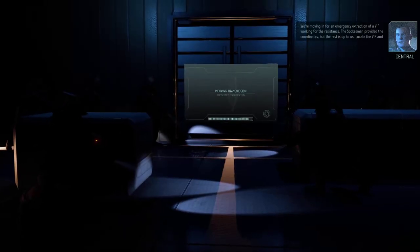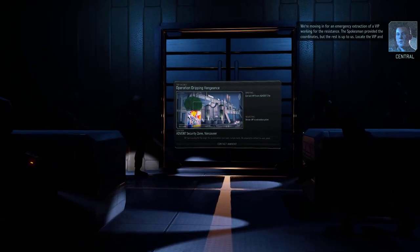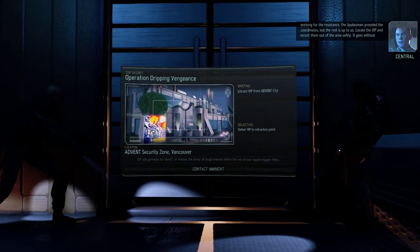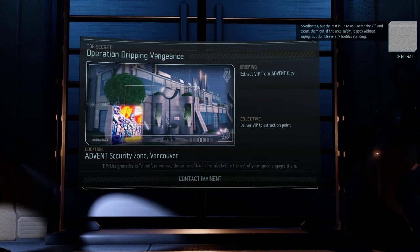I'm gonna launch the mission. We're moving in for an emergency extraction of a VIP working for the Resistance. The spokesman provided the coordinates, but the rest is up to us. Locate the VIP and escort them out of the area safely — and don't leave any hostiles standing.